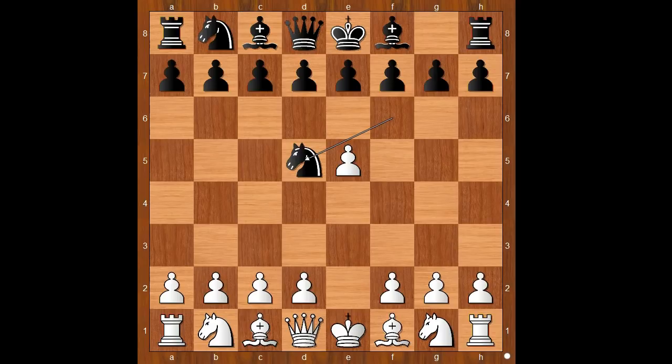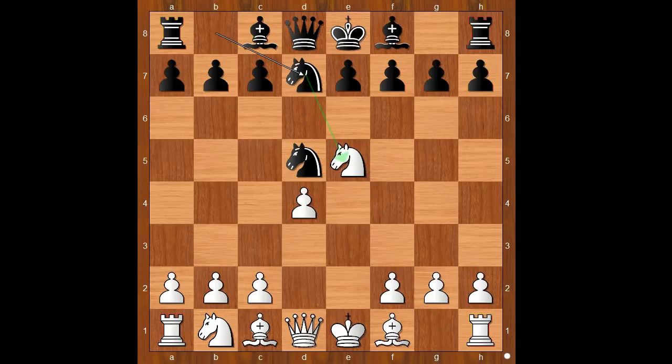e5, Nd5, d4 — the standard move. d6, Nf3, d takes on e5, Nd7, challenging the knight on e5.